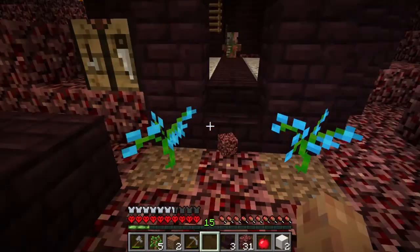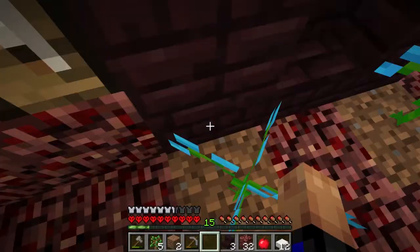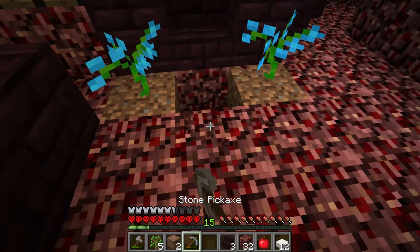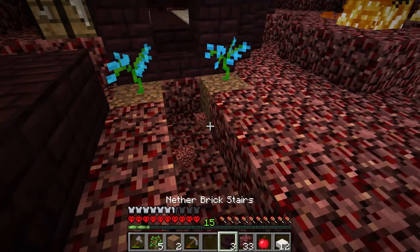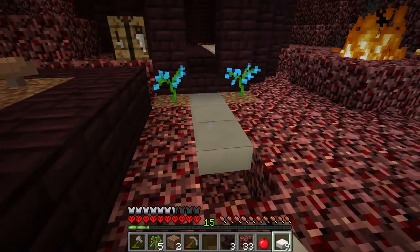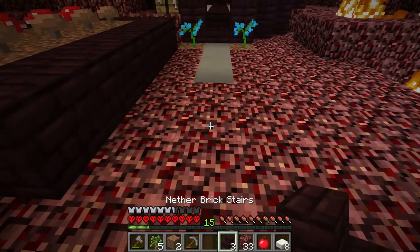Come over here now, so we've got our entry there. Let's sort out our quartz. Why did I do that? I've got fat fingers today. Come on fingers, do what you're meant to do. Let's get our slabs on. That looks nice.